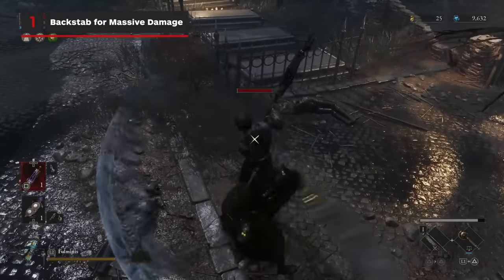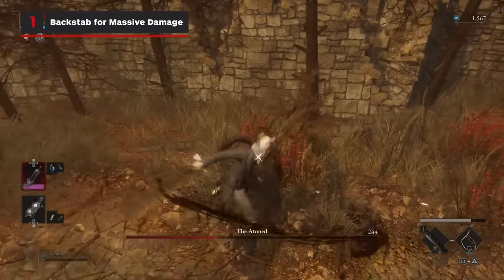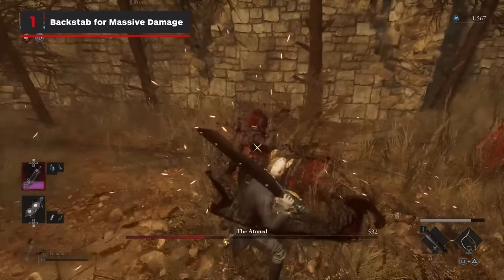One of the most efficient ways to take out weaker enemies is by dodging towards their attack and maneuvering around their back to backstab them for massive damage.